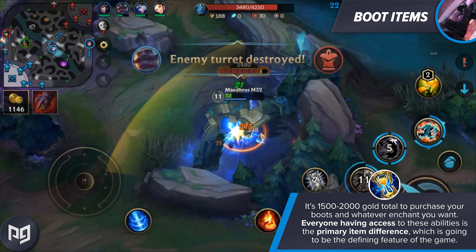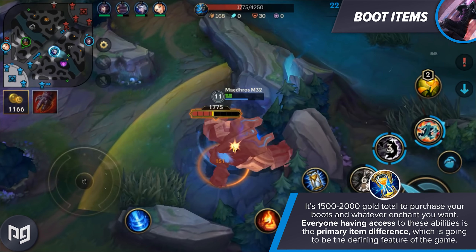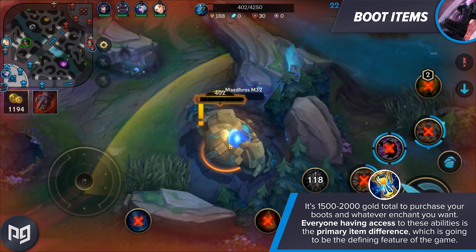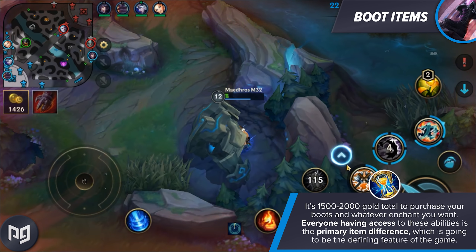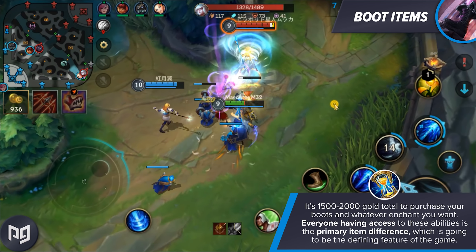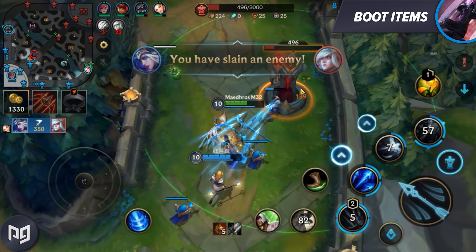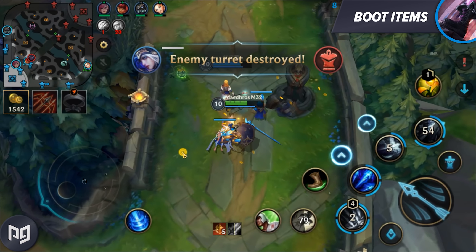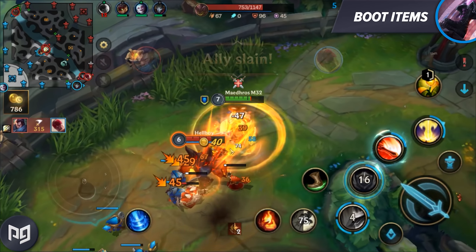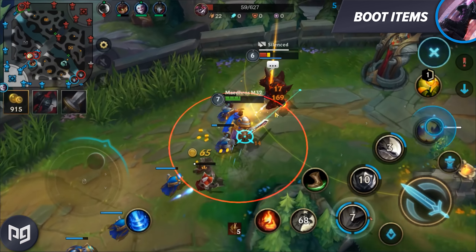Everyone having access to these types of abilities is going to be the primary item difference between Summoner's Rift and Wild Rift. ADCs with Zhonya's, early QSS purchases that don't cost much, engage champions having access to engage much earlier, and supports being able to purchase all the other goodies they really want in their inventory. This is going to be the defining feature of the game, and something to watch out for once you've mastered the movement and macro. Because people on Summoner's Rift mess up which boot item they should be purchasing even in high elo games. So this is another form of mastery, and it's really important to get a read on the entire game and figure out which active item you need and when you need to buy it.